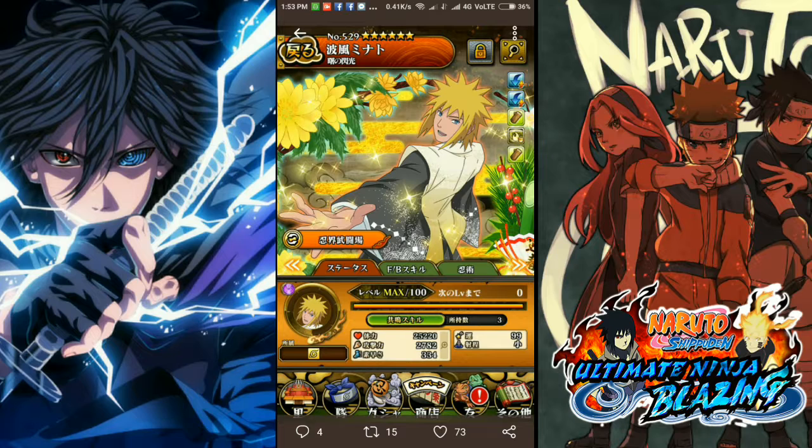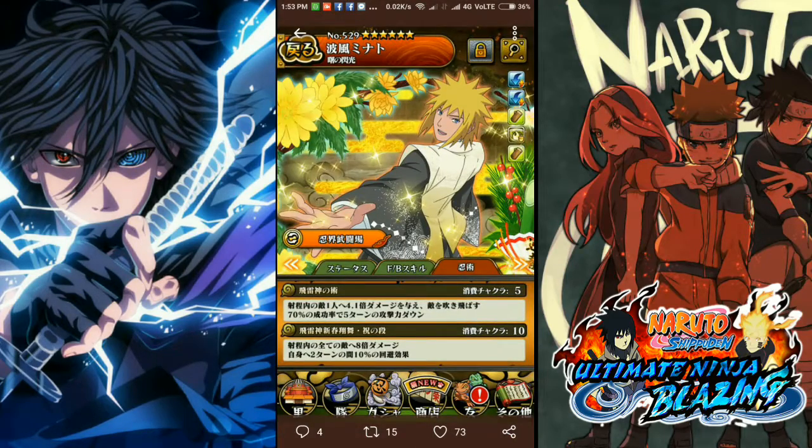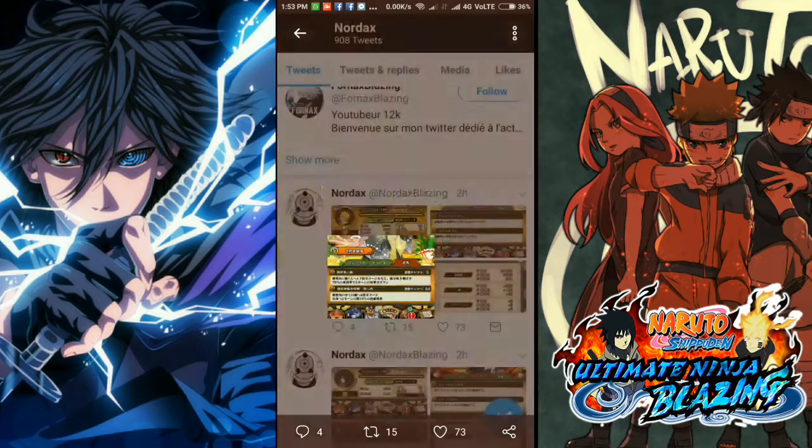Moving on to PvE — Minato's stats: health is not that impressive, and attack is okay. You can use him as a speed unit, not a tank. He's good for PvP — not great, but still usable. His speed is 510.